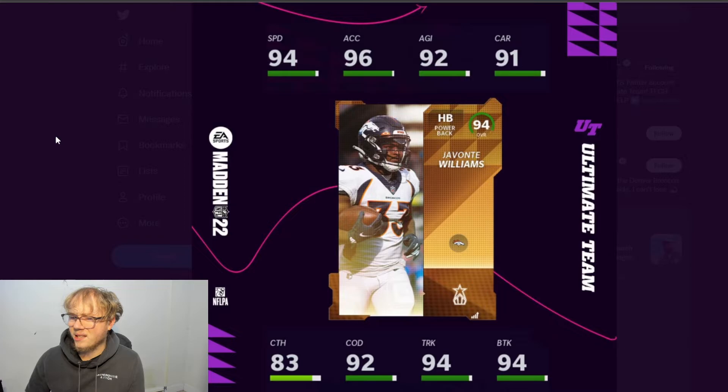He looks pretty good, though I don't think he's better than LeGarrette Blunt — you can't match Blunt. Blunt's taller too. On a Denver theme team Javante's going to get up to like 97 speed, and if you had both running back strategy cards you could technically get him to 99. So this is a pretty good card.